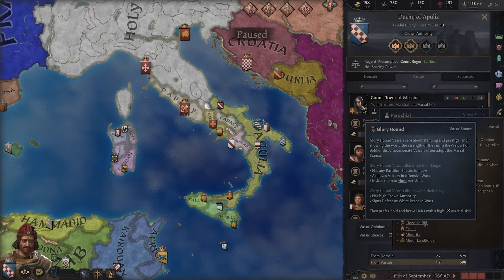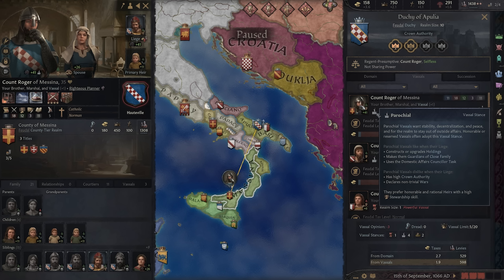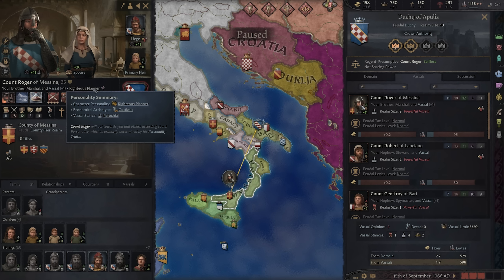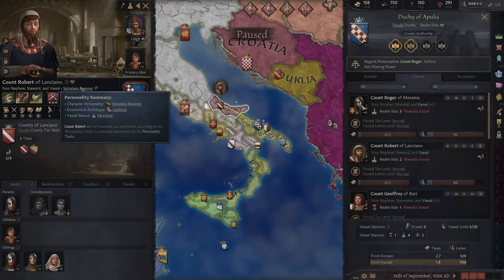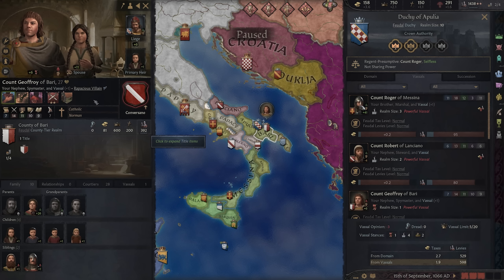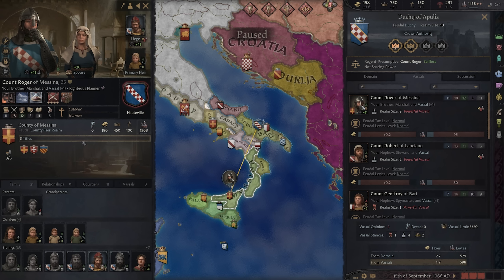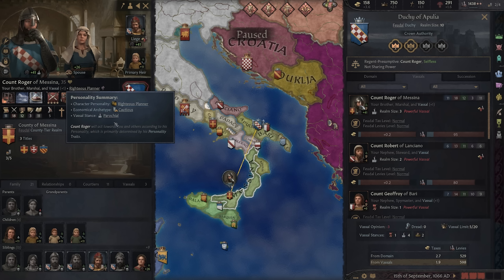The vassal stance seems to be dictated by their personality, which is randomized. So this guy just happens to have high marshal and has the gloryhound vassal stance, but it's not always one-to-one — Count Roger doesn't have high stewardship but has a parochial vassal stance. Now we can actually see exactly how they get their vassal stance from their personality traits listed there, which wasn't in an earlier build.